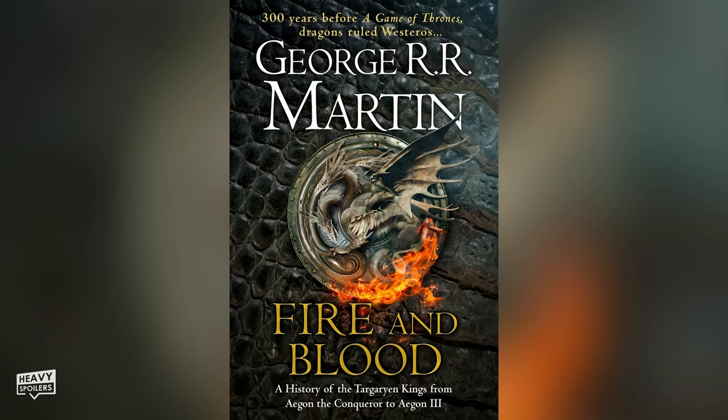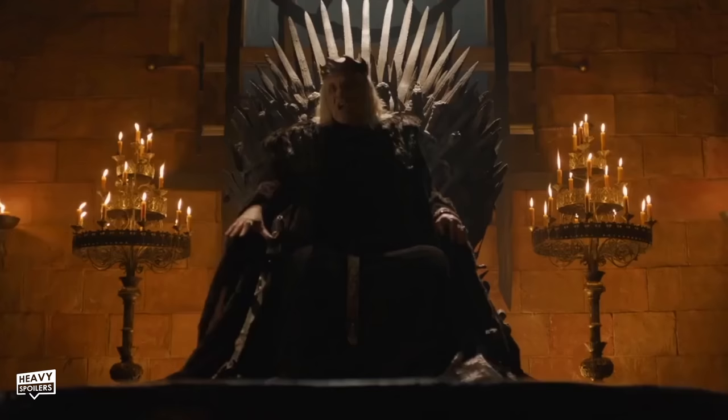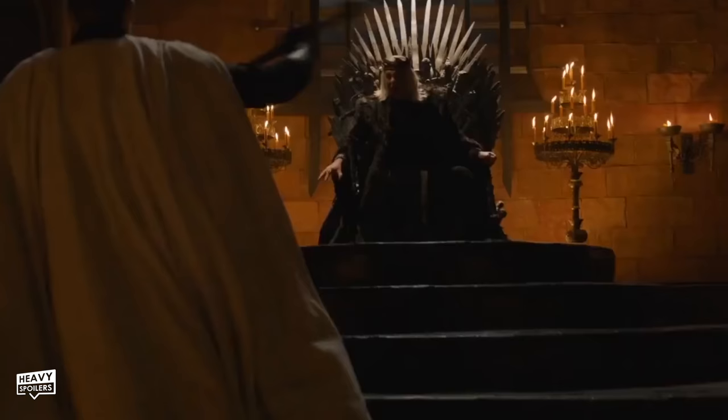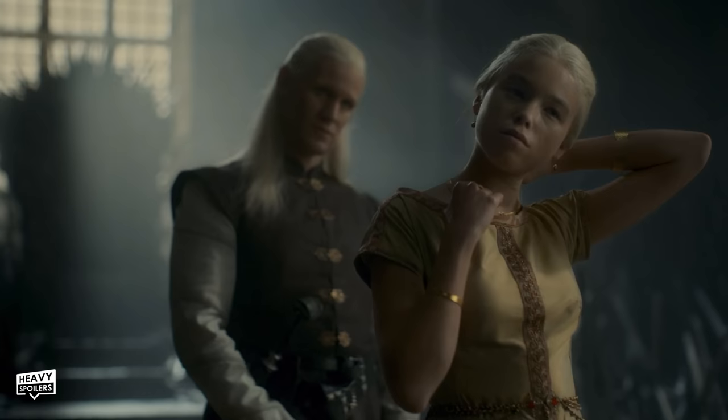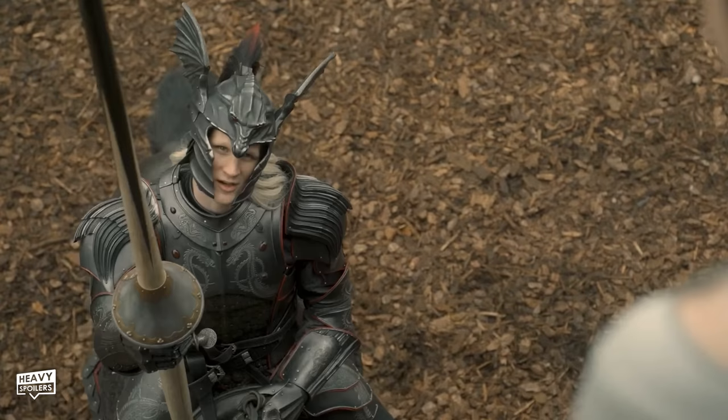The entire series is based on the final third part of Fire and Blood, which tells the tale of the Targaryen lineage all duking it out to take their place on the Iron Throne. As we know, come Game of Thrones the entire house was left almost extinct, and this series will be talking about how the house all came crashing down. Beginning at chapter 12's Heirs of the Dragon, the original work recounts all the ins and outs of the family tree — basically giving you the idea: if you want to be happy living a king's life, never make a pretty niece your wife.